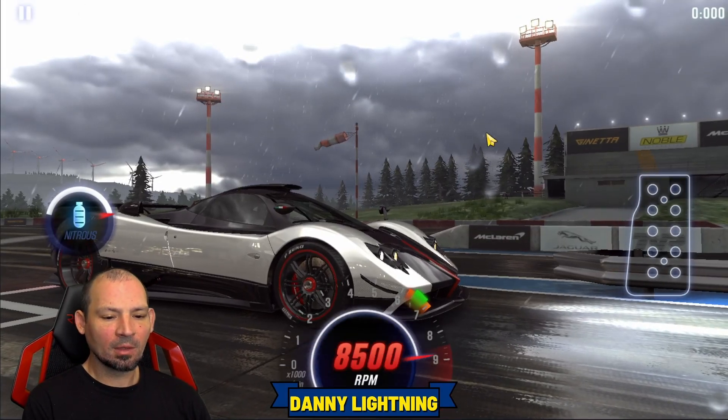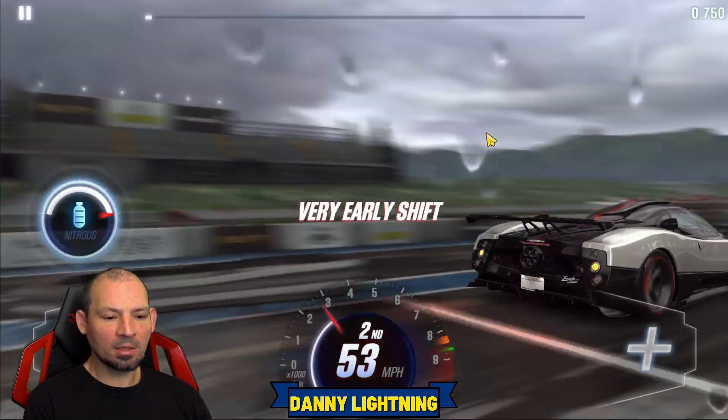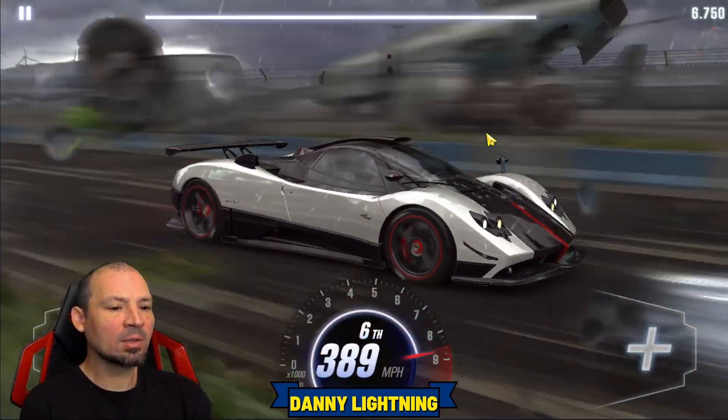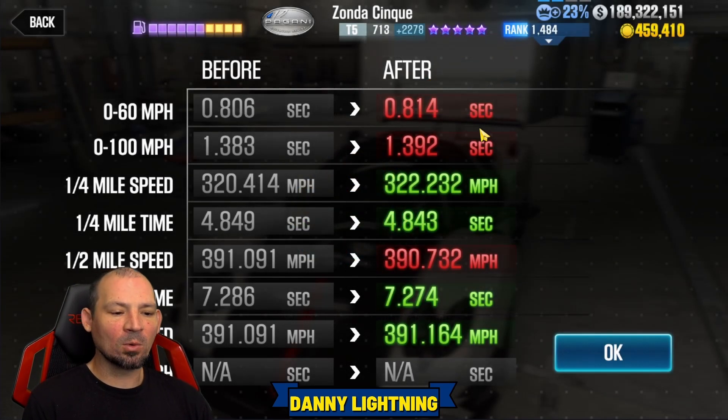Let's give this one a go. Second, third, fourth and nitrous, fifth, sixth. That's pretty much how you drive this car. That seems to be the fastest way when the car is maxed out. If you get a perfect run, it will run 7.14 something.